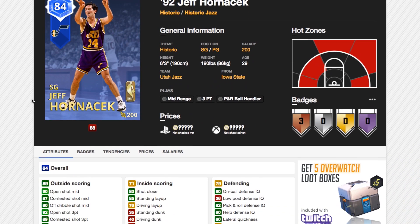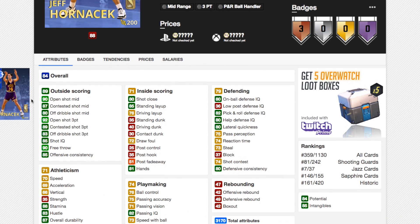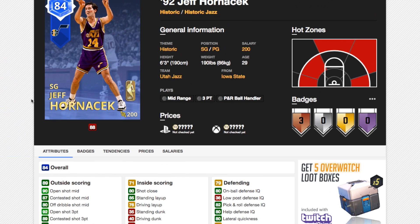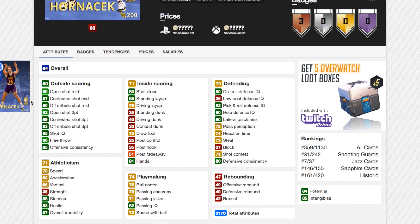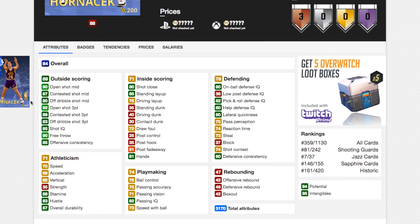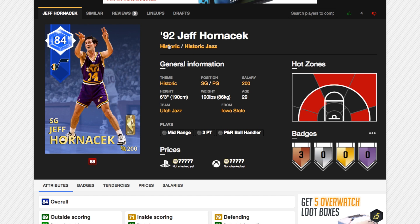Now we've got Sapphire Jeff Hornacek from the Jazz. A really good 3-point shooter with that 92 open shot 3. He's got no speed, no real ball control. This card is just going to be a spot-up shooter. And even though he's got decent defensive stats, he's a 6'3" slow shooting guard, so there are much better cards. The Danny Green gold card is way better than this. Even the gold Benny Heal is probably better. Goal JJ Reddick is probably as good. This card really doesn't have anything going for it, and no matter what price it is, I wouldn't even suggest considering picking this guy up — unless you're a huge Jeff Hornacek fan.